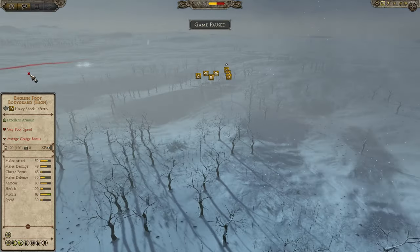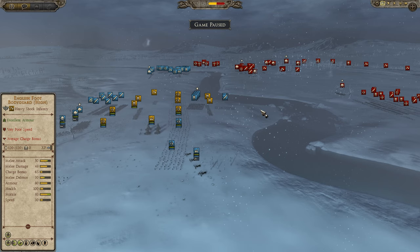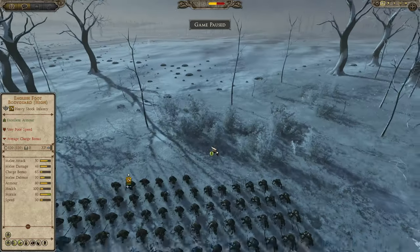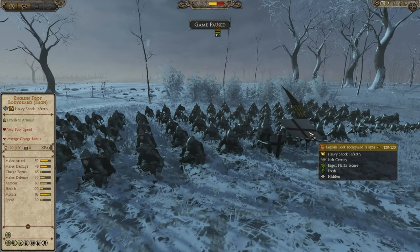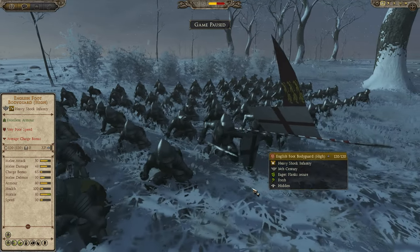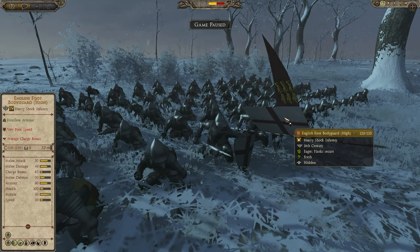Without further ado, guys, let's get into the army compositions. On the defender's side, we have England defending. We can start with my army here. It's going to be tough to separate some of the players since they are the same faction. So this is my general, this is English — a group of English foot knights. And this is the captain here leading that group of foot knights.